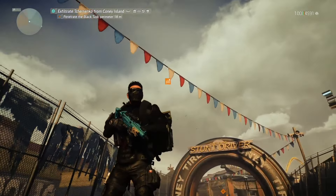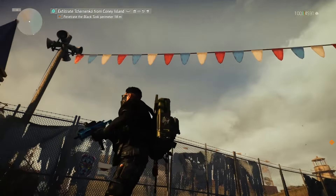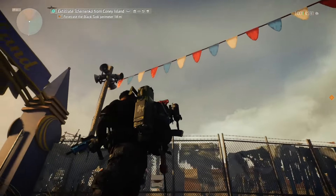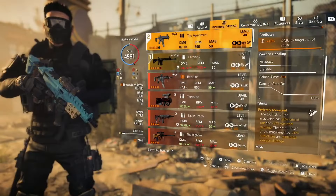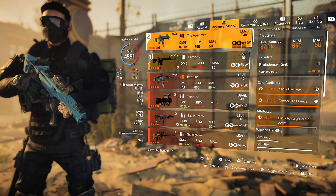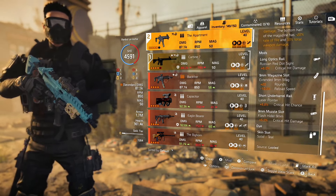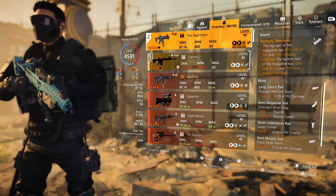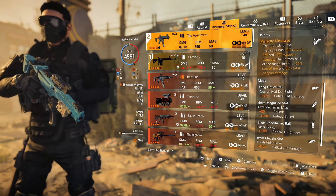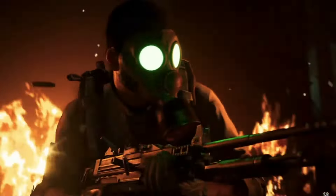Next up is the Apartment SMG, a DZ exclusive weapon. It's tricky to find one with decent attributes, but if you find one with good attributes you can reroll that third attribute for damage out of cover. Since it already has the Perfectly Measured talent you can't switch it, so crit chance and weapon damage will be optimized. Lots of weapons and gear can be farmed at Countdown sessions.